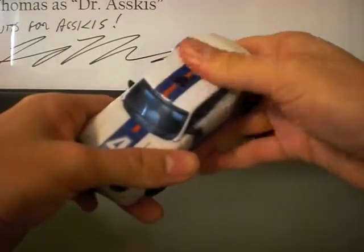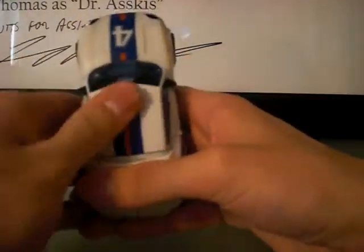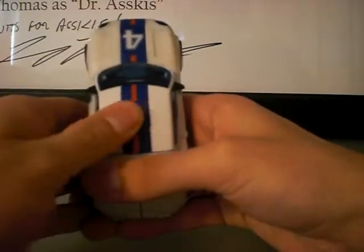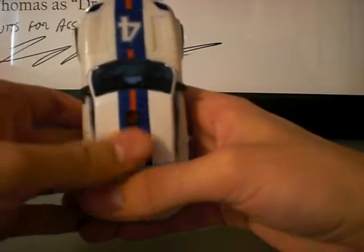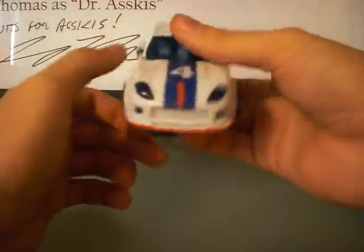Of all of my three Reveal the Shield guys — yeah, I said it, three Reveal the Shield guys — Jazz is the worst of the rub signs. Like it takes about 50,000 tries just to get it to work right. But once you get it right, it looks really good on him. And there's no other Autobot symbols on him, which is kind of a bit of a disappointment.